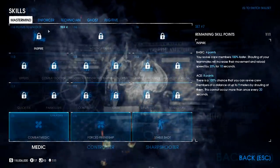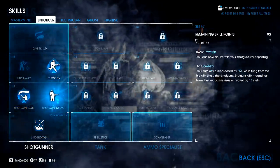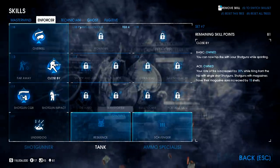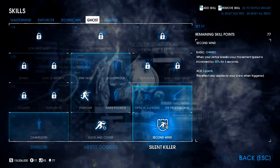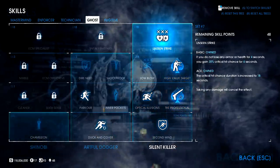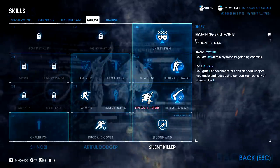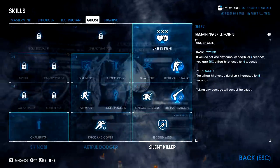The bare bones: nothing in mastermind yet. In enforcer, take the shotgun skills all the way to overkill aced — I wouldn't be taking shotgun impact basic normally but it's an infamy reduction thing, so that's an extra 2 points in your pocket if you remove it. Nothing in technician yet either. Basic mobility, duck and cover, and parkour basic are always needed, then take the silent killer skills to get to unseen strike for critical hits, grabbing high value target aced on the way. Whether you ace unseen strike is your call — staying unscathed for 18 seconds on death sentence seems very difficult.